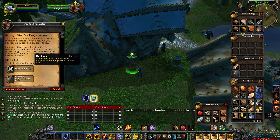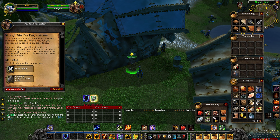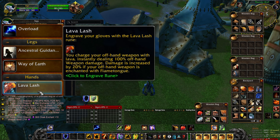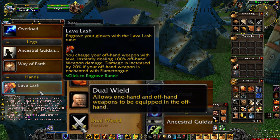Completing the quest grants you the ability to dual wield as well as the Lava Lash Engraving for your gloves. The Lava Lash Rune is excellent for Enhancement Shamans, and dual wield allows you to do good melee damage even while leveling as other specs. I hope this video was useful and helped you obtain this rune and dual wield ability. Thanks for watching and have a good one. Peace.